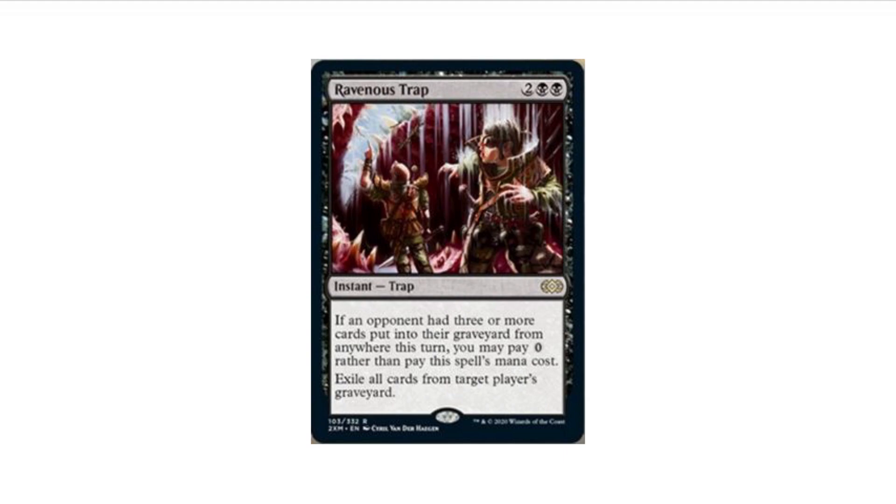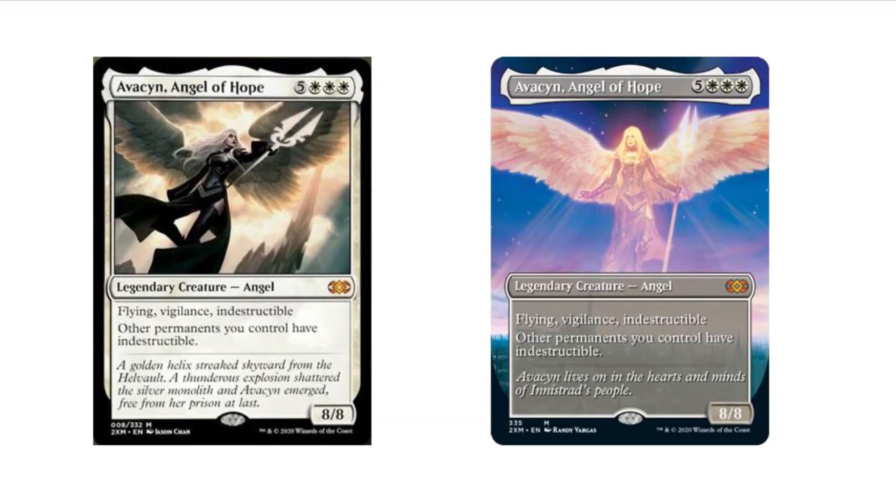Ravenous Trap we have as well. Will that mean we have other trap cards? I'm not too sure. We haven't really seen any today, but we do have Avacyn, Angel of Hope, and it has a beautiful box topper looking absolutely stunning with that art. I love the way that the head shines through like a beacon of light.